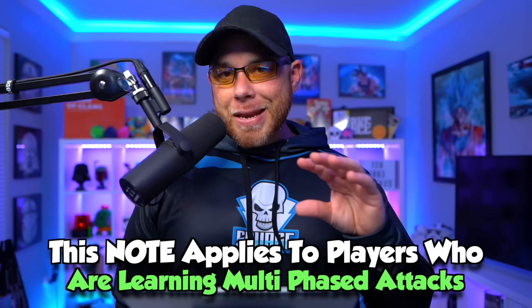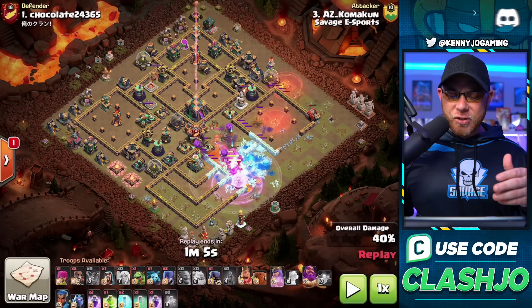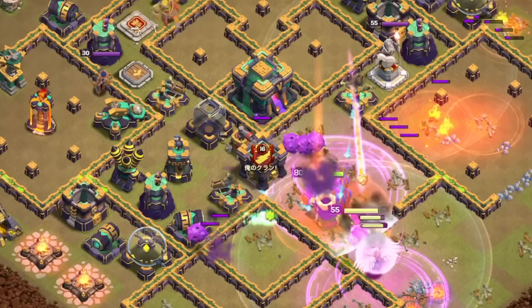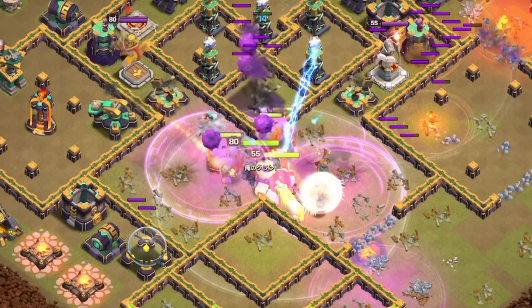When doing multi-layered attacks like this, you can only focus on one thing at a time. In this scenario, the attacker is focused mainly on the Super Bowlers, destruction of the Eagle Artillery, and the Town Hall. He's going to use Rage Spells to move the Super Bowlers in for a bounce on the Town Hall, and use the Warden's ability to protect those Super Bowlers, followed by another Rage Spell.